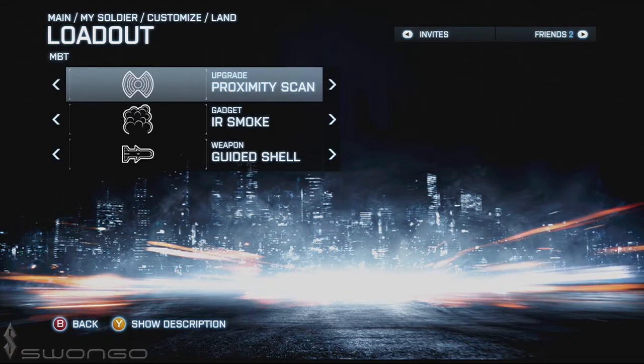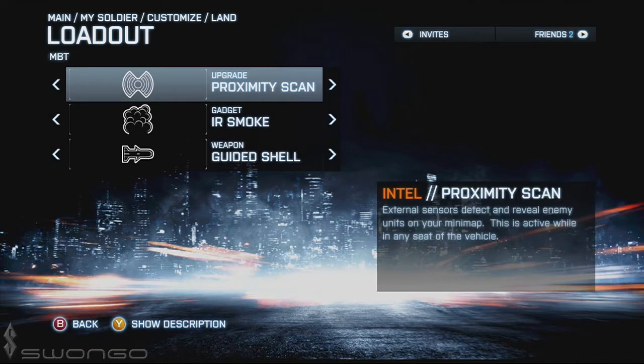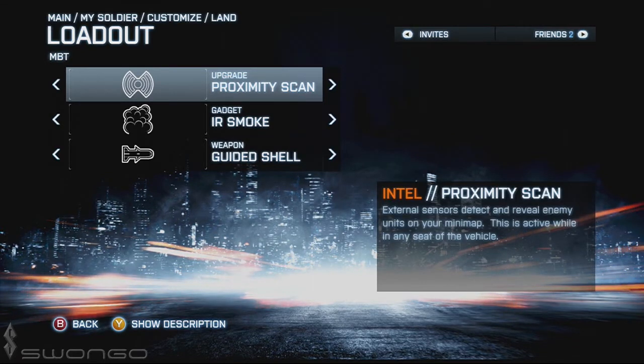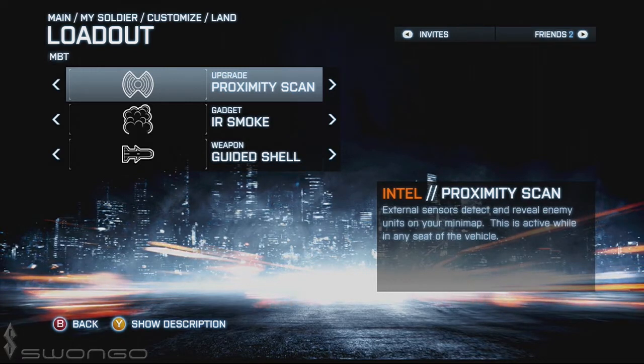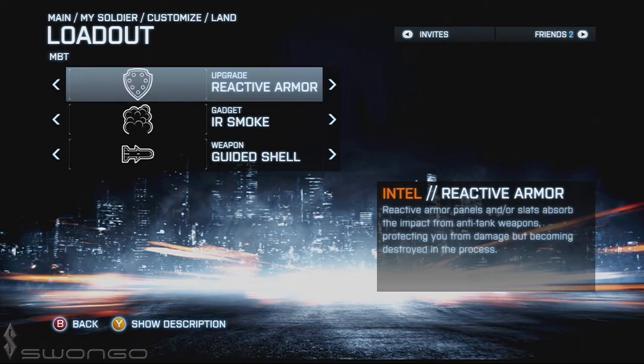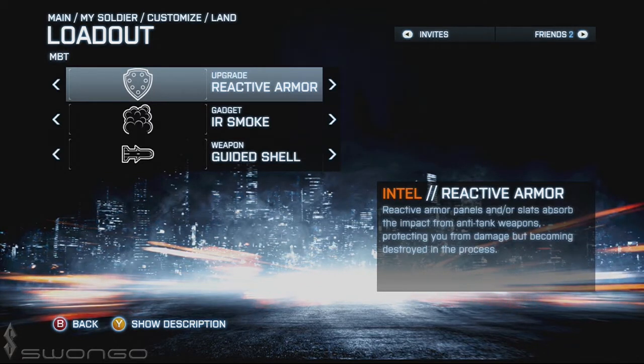We're going to go into customizing the tank and look at all the upgrades. I currently use proximity scan, though that might change with Armored Kill. The external sensors detect and reveal enemy units on your minimap, and this is active while in any seat of the vehicle.